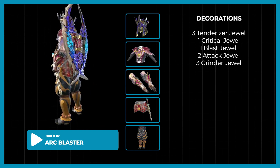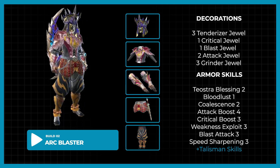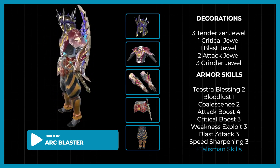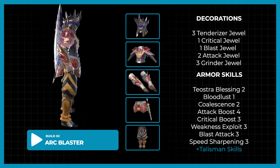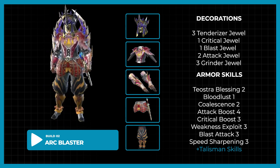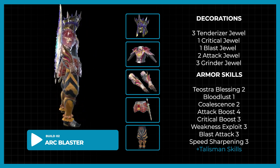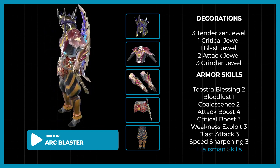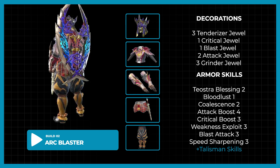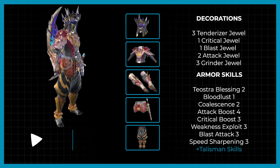Without the talisman, this set gives you Teostra's Blessing 2, Bloodlust 1, Coalescence 2, Attack Boost 4, Critical Boost 3, Weakness Exploit 3, Blast Attack 3, and Speed Sharpening 3. This set is already a very good stopping point for this blast build — Coalescence, Blast Attack, and Teostra's Blessing give you so much blast that it's practically a fireworks festival.